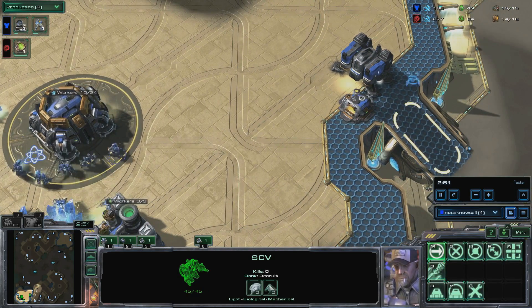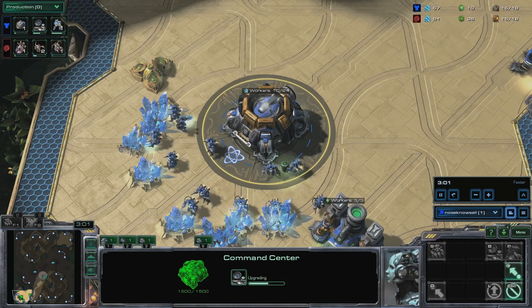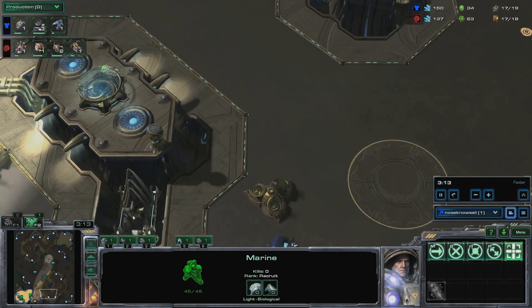Send an SCV to your ramp to build a depot. When your marine finishes, start a reaper. Use your marine to pick off scouting overlords and drones whenever possible. When the orbital finishes, resume SCV production and call down a mule.